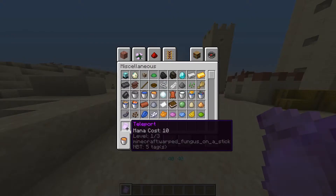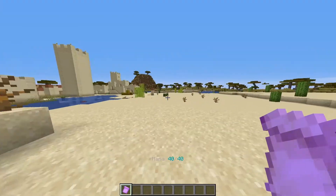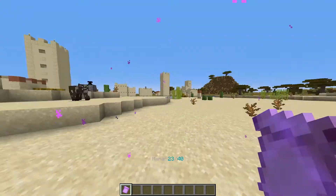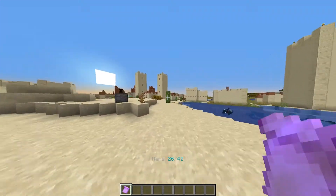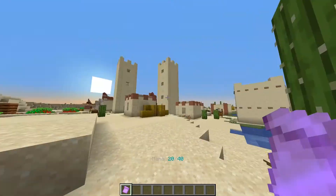Level 1 costs 10 mana, and it'll teleport you 14 blocks in whichever direction you're looking. So if I teleport over there, or over there, it'll do it 14 blocks maximum. But obviously if there's a wall in the way, like this cactus for instance, then it'll teleport me to the cactus instead.